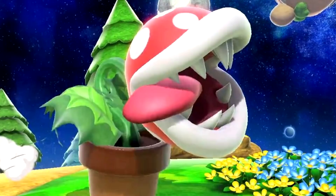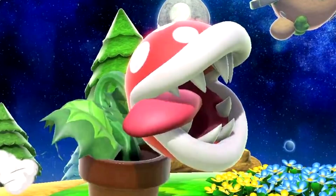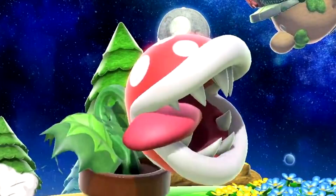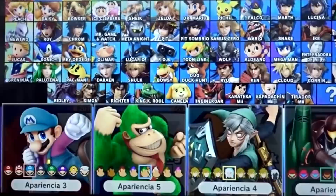Piranha Plant's Third Jump, Super Smash Bros. Ultimate. The Piranha Plant character added into Super Smash Bros. Ultimate was originally planned to have a third jump instead of just two. There's even an unused animation related to this third jump found in the game's files. According to some tier lists, this character probably could have used that third jump.